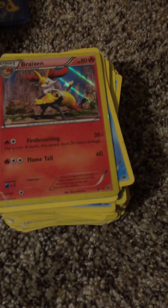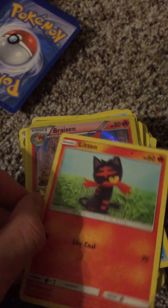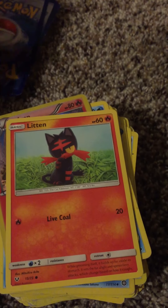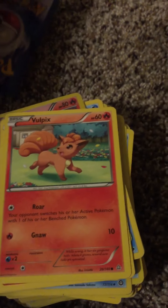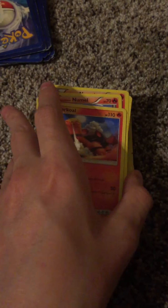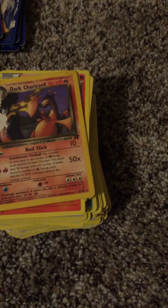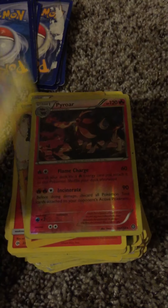Kyogre, the legendary Pokemon of the Sea. Now we're on the last section: fire types. Hollow Breaksin, Litten, Wolfix, Numble, T-Magma, another T-Magma, Numble, Torkoal, Dark Charizard.